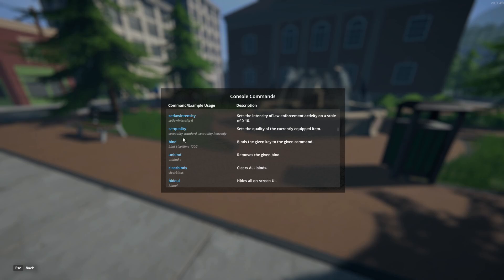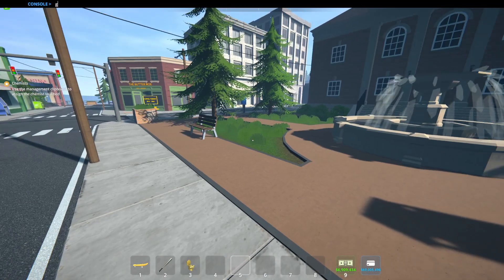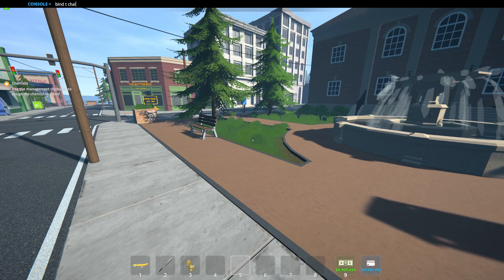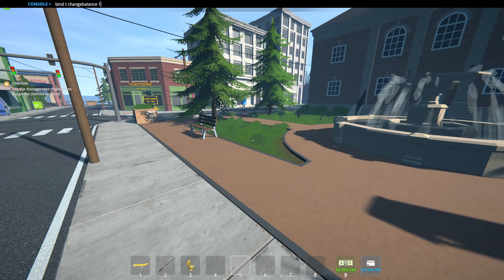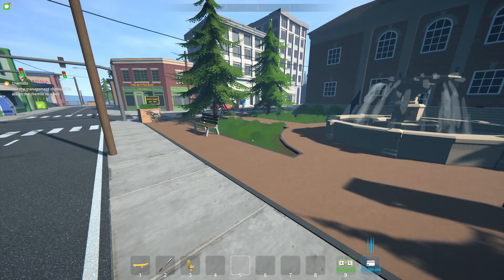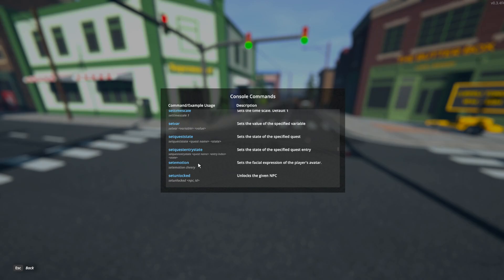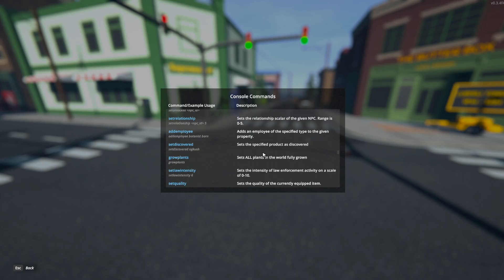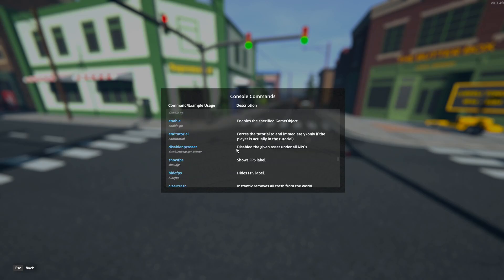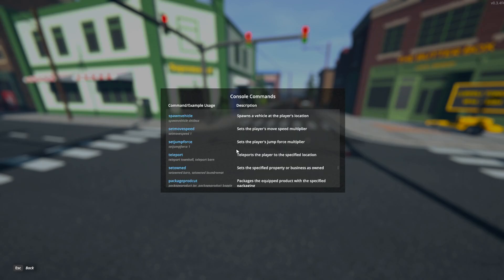Then you can bind keys so you can do certain actions repeatedly. Like, we can do 'bind T change balance 1', then every time you press T it gives you a dollar. I should not have used T because that's also the phone. You can change the emotion and change quest state, but overall the ones we covered directly are the ones you're going to want to use because they'll give you money or give you the ability to spawn the items you'd like to spawn so you can work on your creative build.